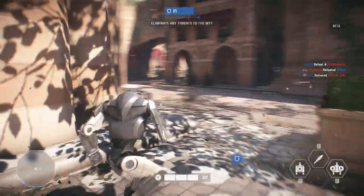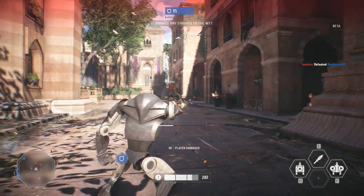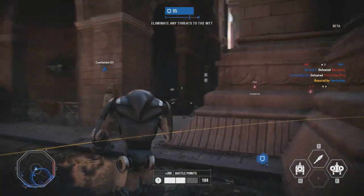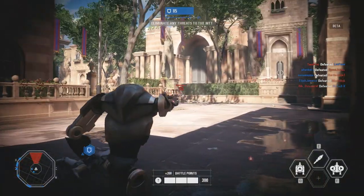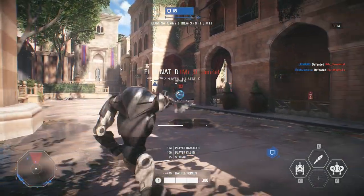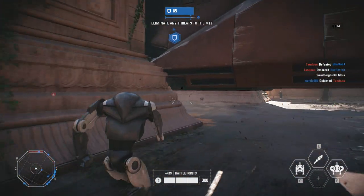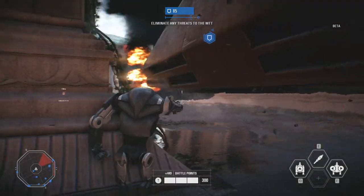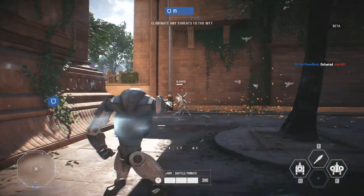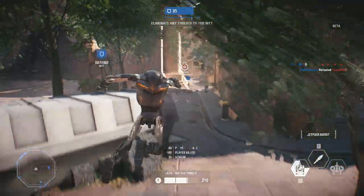Right now I'm playing a B2RP Rocket Droid. This is one of the cheaper unlocks — it only costs 2000 battle points. It has, just like all other characters as far as I know, three different abilities. Two of them involve jet packs: one takes you flying quite high, which can be beneficial in many situations, and the other is just a boost forward. That can work really well as a defensive maneuver or to escape, but you can also use it offensively by getting close to or behind enemies that don't expect that kind of move.